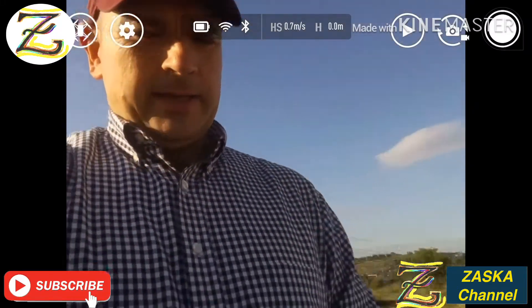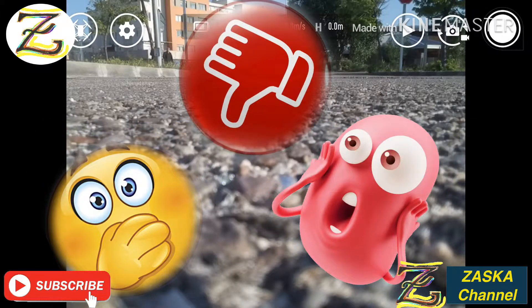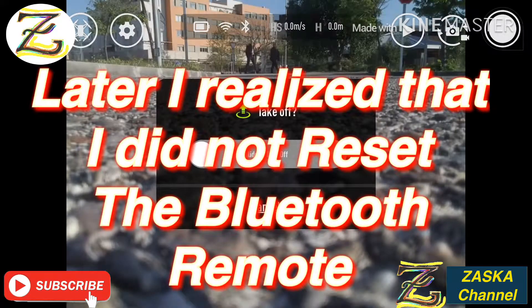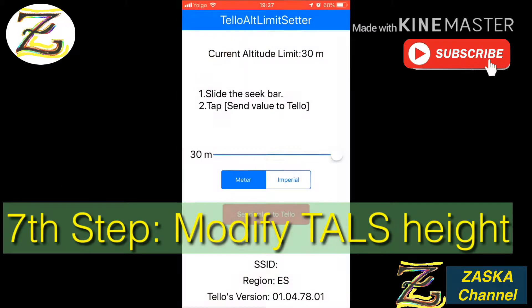The WiFi is connected — you can see me on the camera. Let's see if it works now. Press the Y and R2 button — let's go. Okay, it's not working. Something went wrong here. Let's press the takeoff button — nothing at all. I don't know what's going on. Let's go back to the TALS app — maybe it doesn't allow 30 meters.